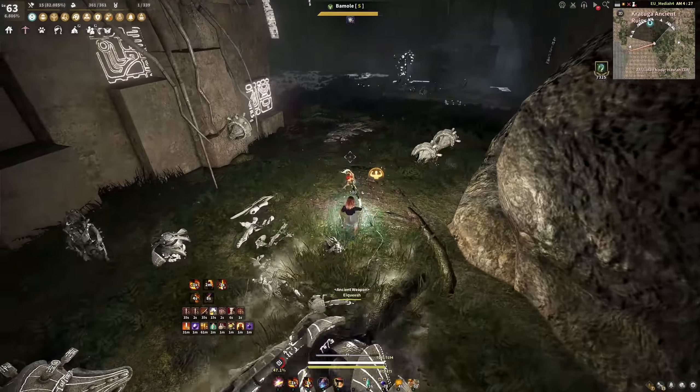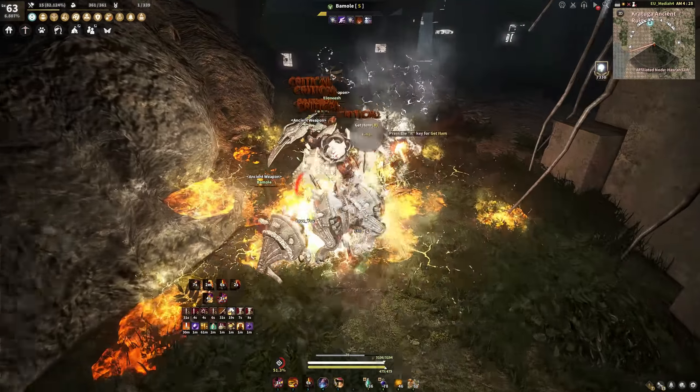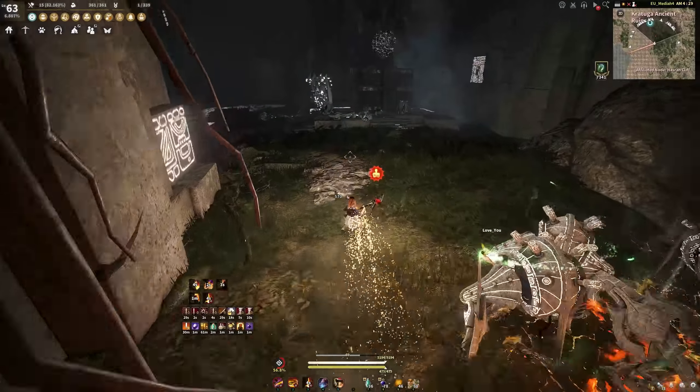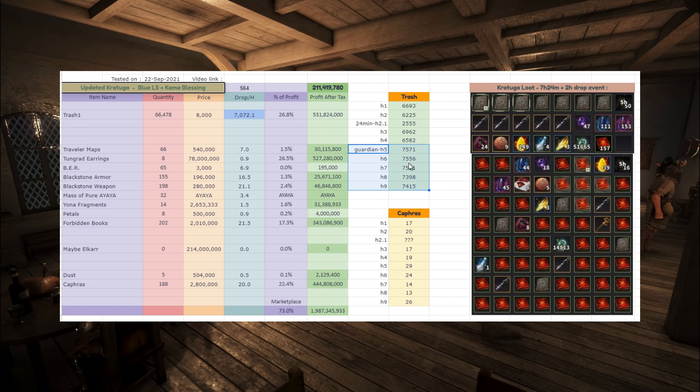In terms of drops, Tungrad earrings seem to drop fairly often - maybe 1 every 2 hours. Other than that, I stored everything in the bank in Altinova, and the scrolls I believe in the marketplace. Let's look at Excel - this is the conclusion for today.